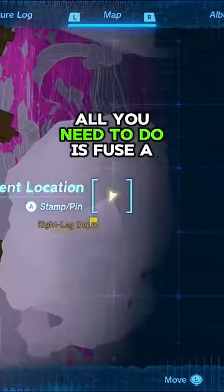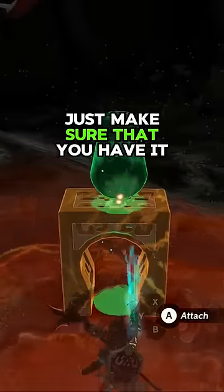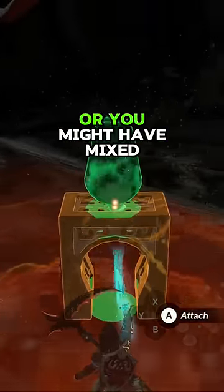Once you have both parts, all you need to do is fuse the stabilizer to the top of the U-block. Just make sure that you have it perfectly in the center, or you might have mixed results.